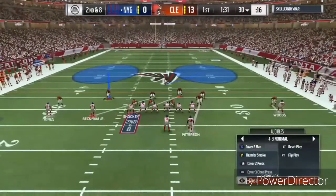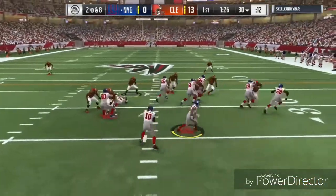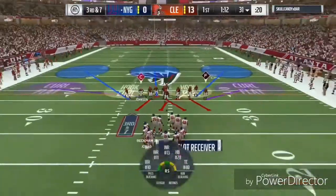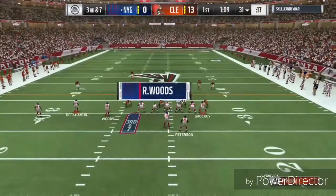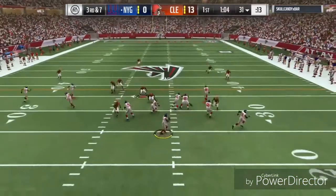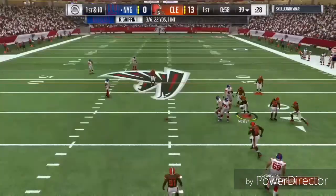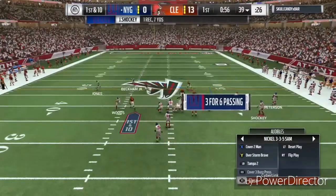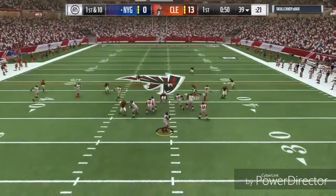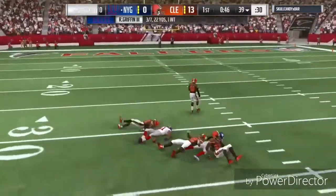This guy trots onto the field with his third possession on offense with zero points — he needs to get on the board quick. There's a start, but we stopped that real quick with Odell Beckham out of the backfield. Third down — my opponent comes out in the same formation, we watch for the underneath route and he gets the first down with Jeremy Shockey. He runs no-huddle to try to throw me off, but he tries to throw deep again and it's just not going to happen.